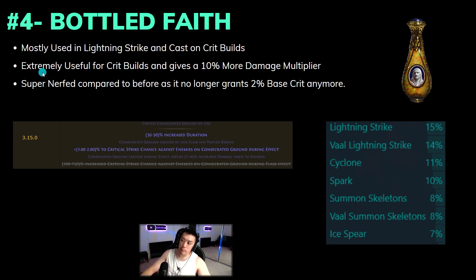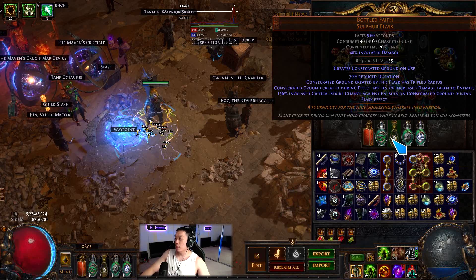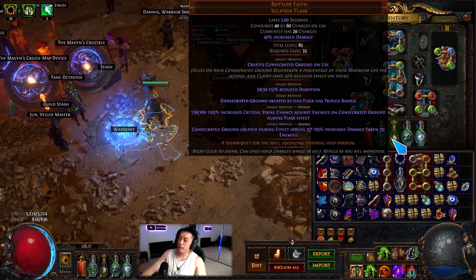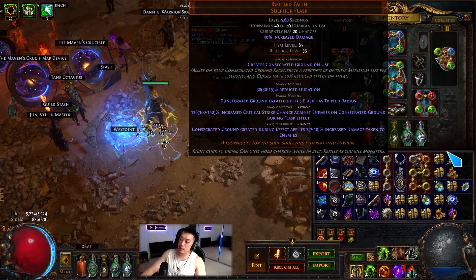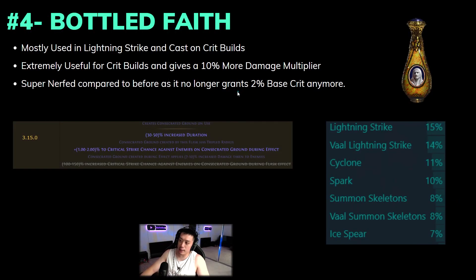This flask is extremely good for Crit builds and gives a 10% more damage multiplier. When the Bottle Faith says 'Consecrated Ground created effect applies 7% increased damage taken,' that's essentially a more damage multiplier, and that roll is incredibly important — make sure it's 10% and not 7%, even if the crit chance is higher. This item has been nerfed a couple of times; back in Expedition League they reduced the duration and increased charges used, and the base crit it provides today pales in comparison to what it used to be.